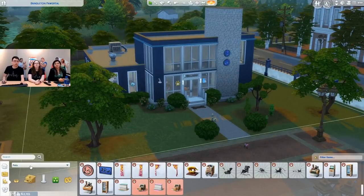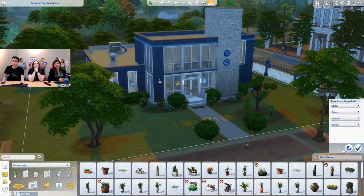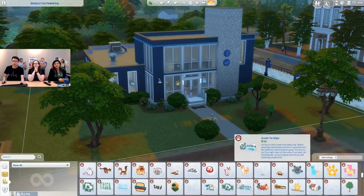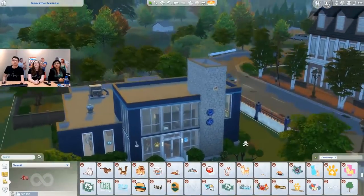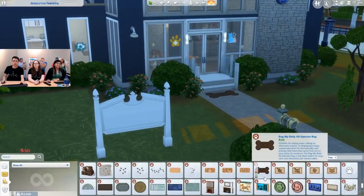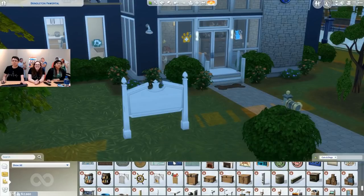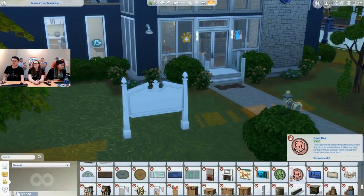That looks really nice — the environment team did a great job building out these vet clinics. We've got these new little shrubberies. We can also show off some other stuff we've got in this pack. Do you want to show off signs? If you go into build mode and sort by pack, we've got a bunch of new build items. We have these really cute decals. We've got some fun new signs. You can actually put different decals on these signs to customize them — I didn't know those could go on the signs. Discovering new things every day. Doing it live.